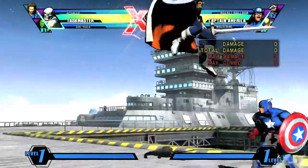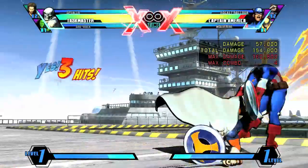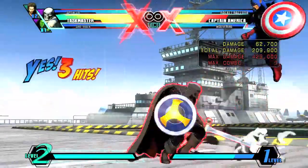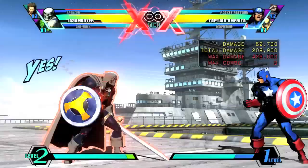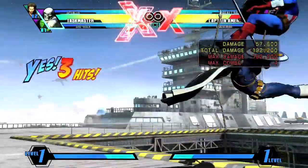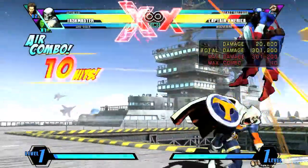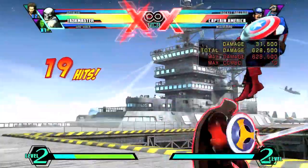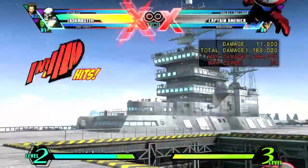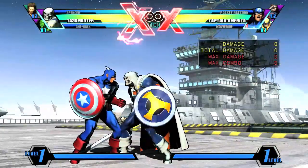You don't want them to fall out of the loop — it's kind of embarrassing when that happens. But you can hit-confirm it off of standing, crouching, or jump-in with the double Shield Skills and all that. In level 3 X-Factor, it's pretty free — you can even do a Mighty Swing hit-confirm, which is a lot. Those Vanilla hit-confirms. Basically, you want to save Taskmaster's X-Factor for special times.